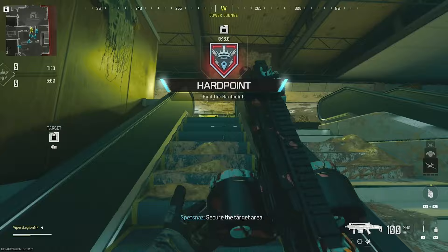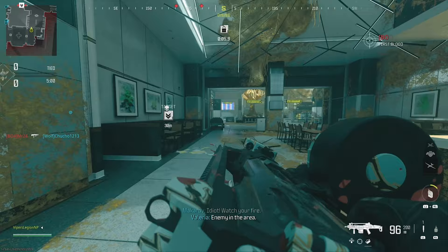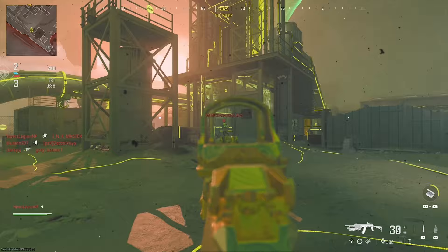In case you guys don't remember what Vortex is, essentially Vortex is a reimagining of a handful of maps in multiplayer. These maps get a complete visual overhaul, as if these maps were in zombies. Previously, we only had three Vortex maps: Sporyard, a reimagining of Scrapyard; Tetanus, a reimagined version of Rust; and Satan's Quarry, a reimagined version of Quarry.